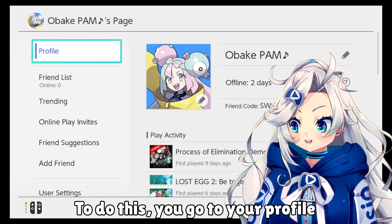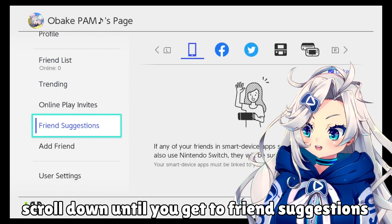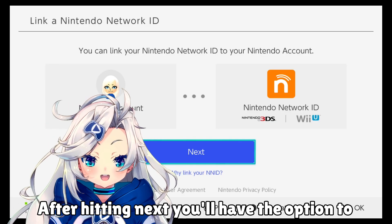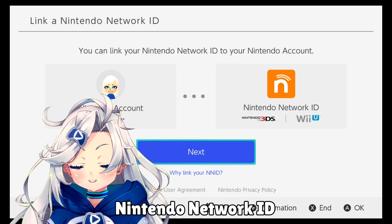To do this, go to your profile, scroll down until you get to friend suggestions, and hit the R button until you get to either the 3DS or the Wii U icon. After hitting next, you'll have the option to connect your Nintendo account and Nintendo Network ID.